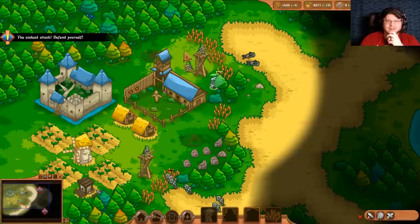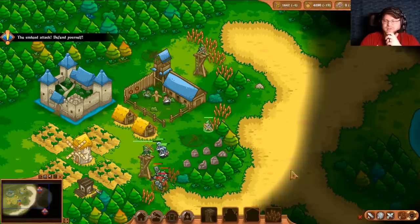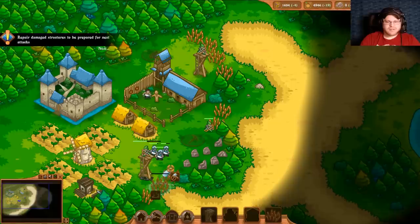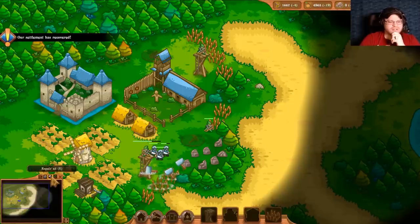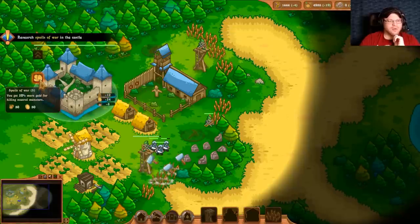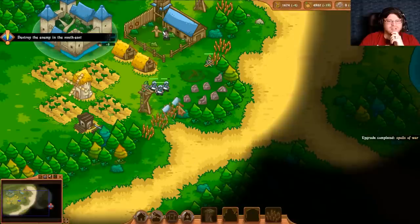I've gotten a little glassy-eyed. Probably should have split my units up more. Do I have any kind of repair, or maybe structures just repair on their own? Attack from the south, my lord — and they are dead, we fought them off. Repair the damaged building. So that's how we repair stuff — it looks like things don't actually get destroyed, but you do have to repair them. Settlement has recovered. Research 'Spoils of War' at the castle — 20% more gold for killing neutral monsters. Destroy the enemy in the south. Can I hire some people? Heavy shields.